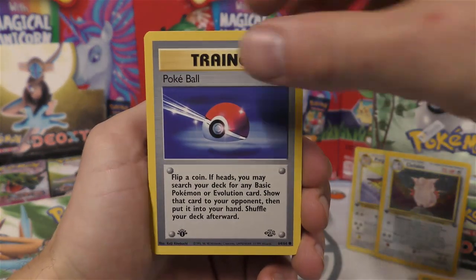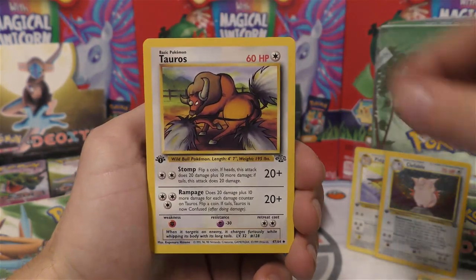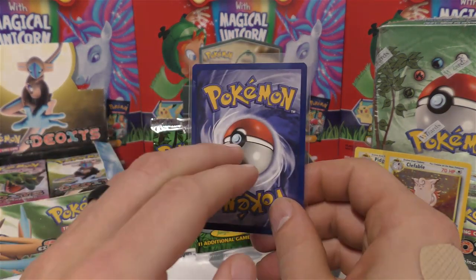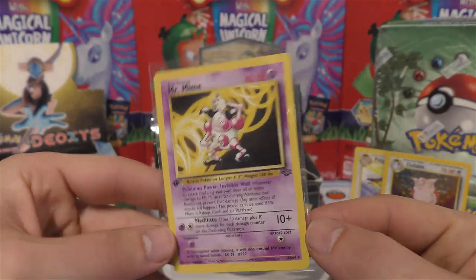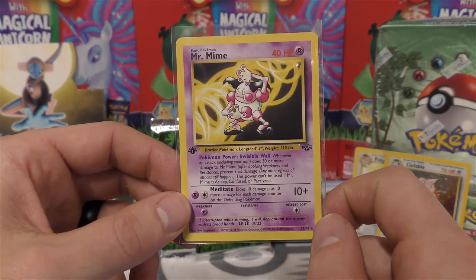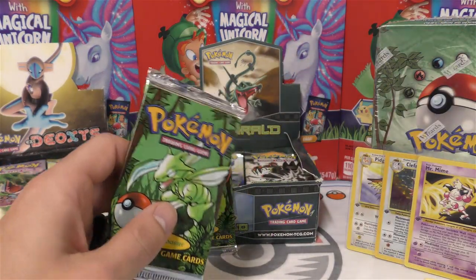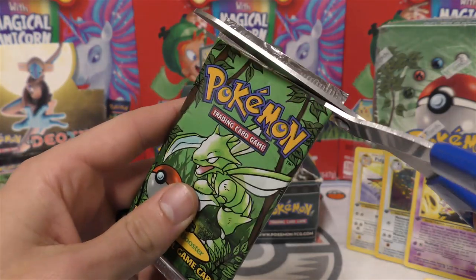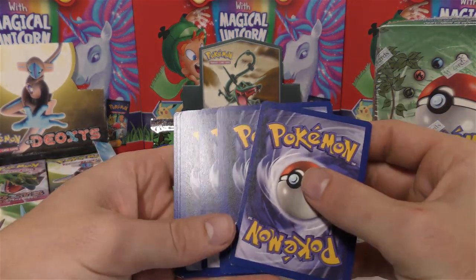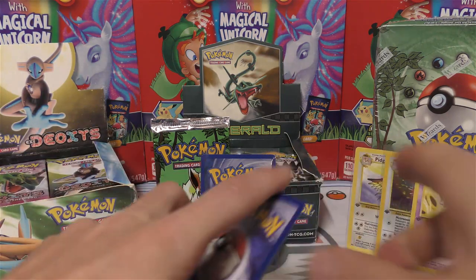It does stand out and detract from the card, so it's understandable and they have to stay consistent. For pack three we've got Exeggcute, Meowth, Eevee, Pokeball, another Pikachu, Spearow, Cubone, the Arena, Tauros, Rapidash - probably my favorite common from the set. For the rare we have Mr. Mime - not a holo but a decent rare. This one used to be a real disruptor for decks because of its Pokemon power that prevented damage of 30 or more.